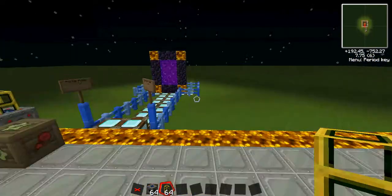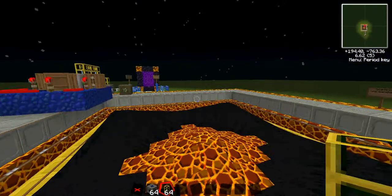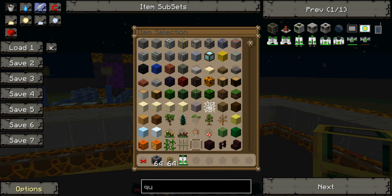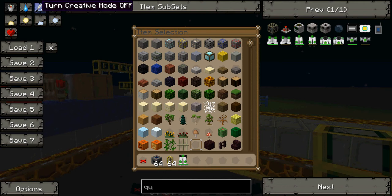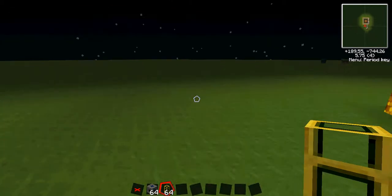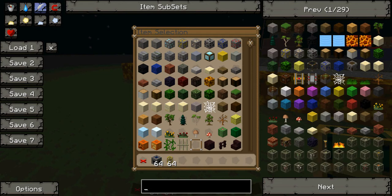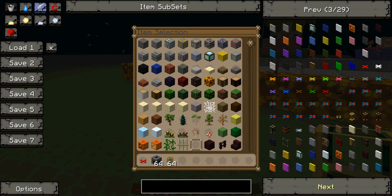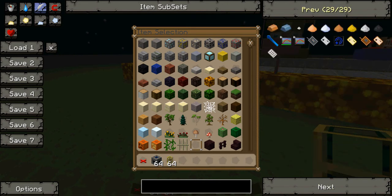Not very good at computer craft though — still need to learn about that. I do want to sort of cover everything in Tech It, but honestly that is quite impossible because I think there's over 1000 things in Tech It. If you are wondering why I'm running so fast, that is because I have the quantum legs on. They basically increase your running speed vastly.